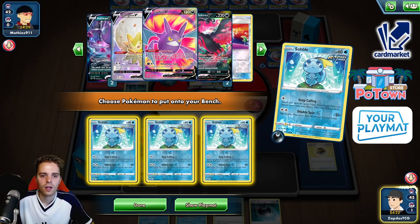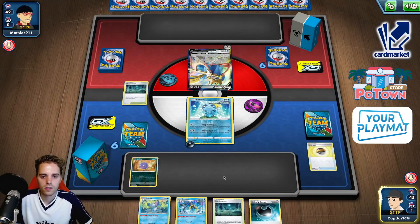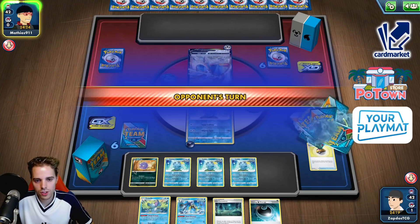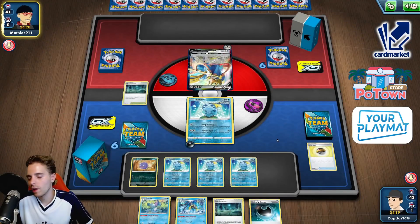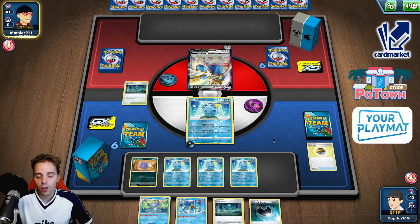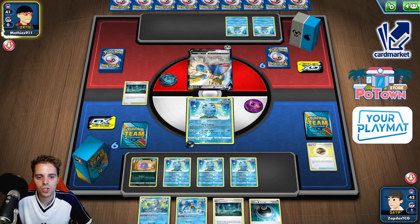Weezing is in there, and Ryan is in there as well. First you attack with Weezing, then you attack with none other than Sableye — that's how it is. We are up two prizes against two prizes. It's better against VMAXs but we're gonna have ourselves a lot of fun, definitely because we shut down the abilities.